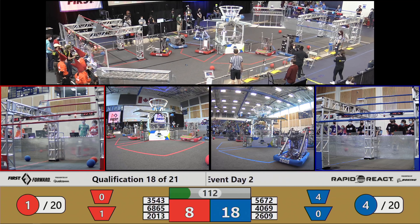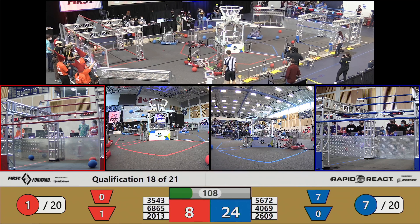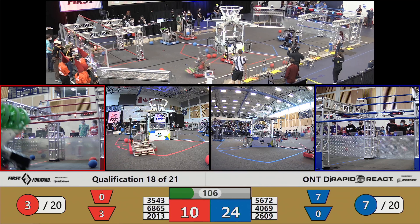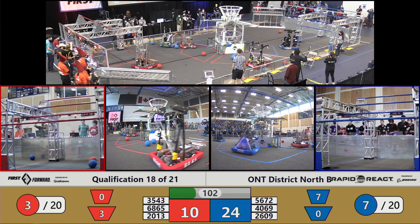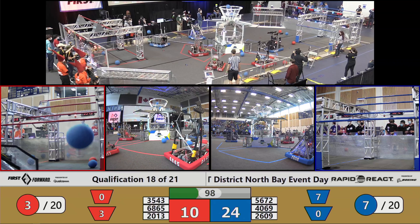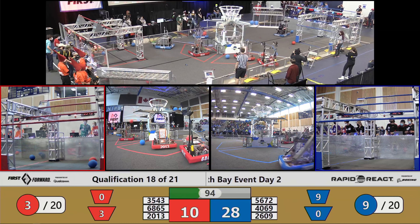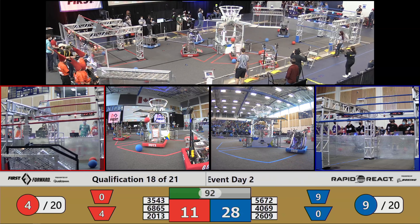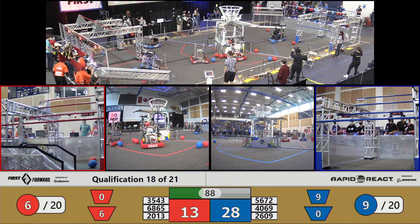That's LowEllen scoring there as well as Beaverworks. Meanwhile, we've got CyberGnomes 2013 scoring in the lower hub and quickly picking up those red cargo and maneuvering around the blue alliance to keep scoring quickly. Their alliance partners, 3543C4, are also scoring in that lower hub, trying to get in those quick cycles for the red alliance to make up for not scoring in the upper hub just yet.